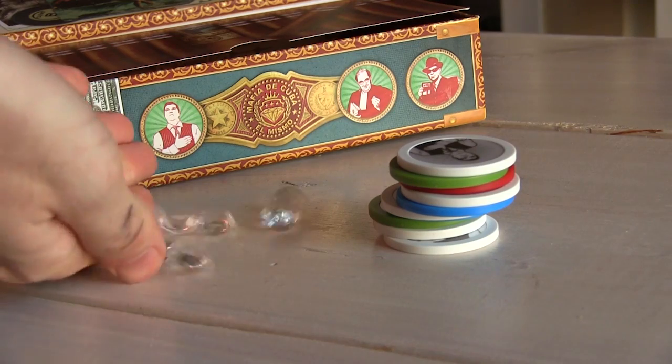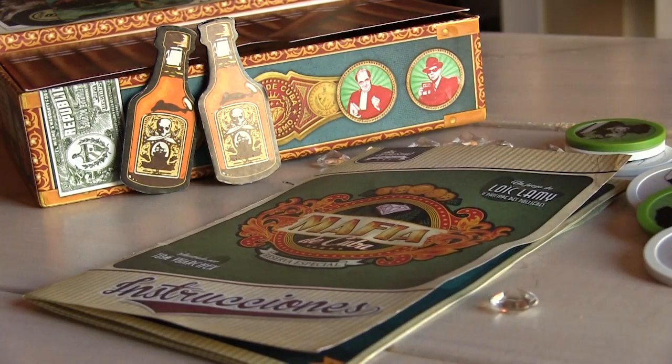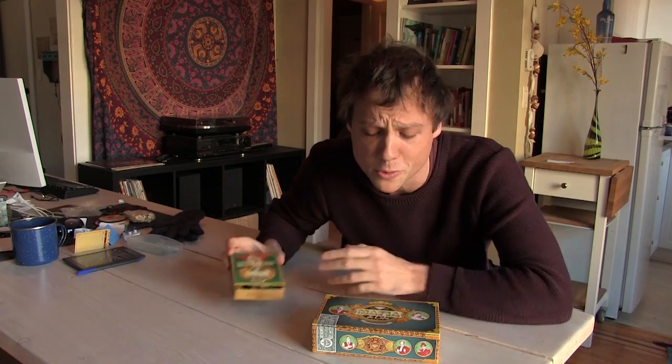We've got a stack of weighted poker chips, a handful of fake diamonds, two plastic bottles of tequila, and a seductively svelte manual. And all of it comes in this fake cigar box with a fake set of cigars. And the expansion comes in this adorable matchbook thing. Mafia de Cuba, please teach me how to play, and don't trap me in a recidivist criminal syndicate, whereby the more I work for you, the more I'm perceived to owe you.